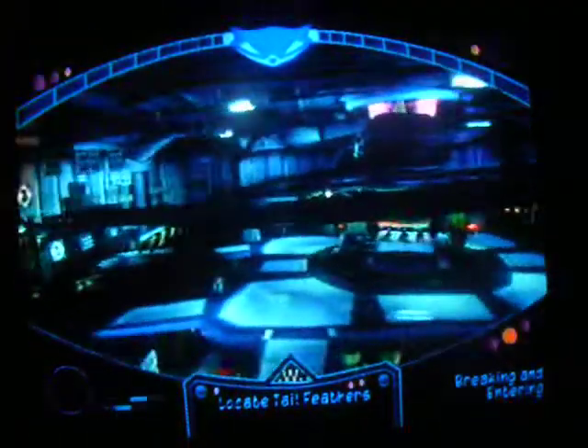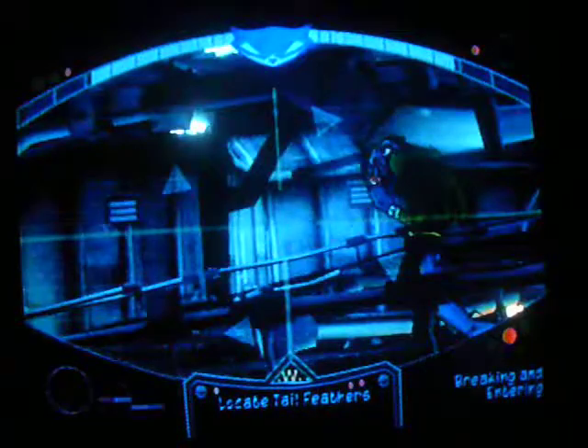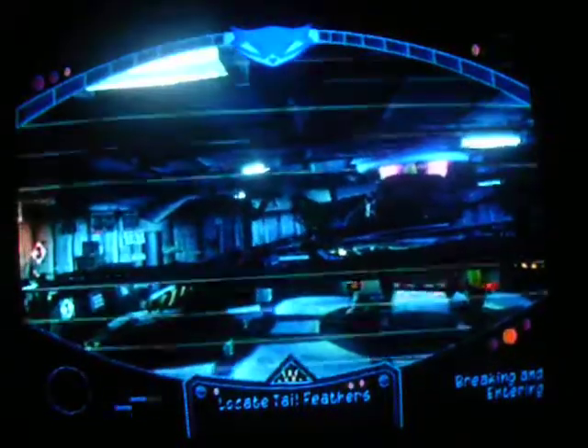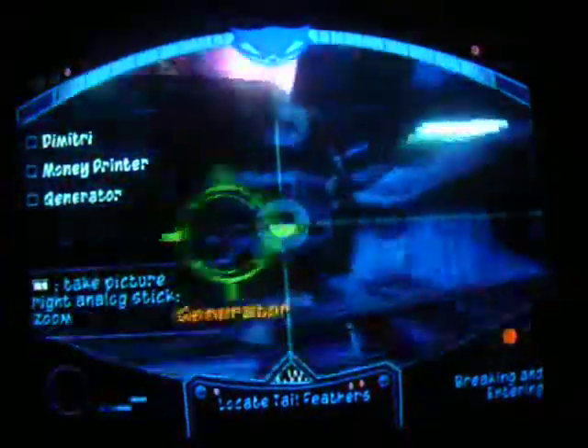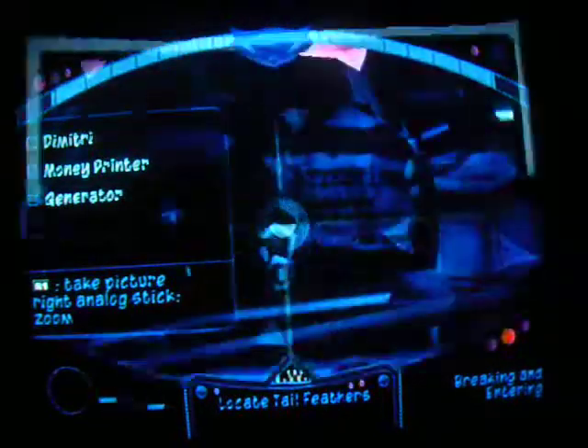Tap the R3 button — click the right analog stick — to bring up your binoculars. Use the right analog stick to fill it out on photo targets. Tap the R1 button to take a picture when you've got a good shot. Now it's telling you what to take a picture of — the generator. That generator seems to be powering the security systems down here; gonna have to take that out.